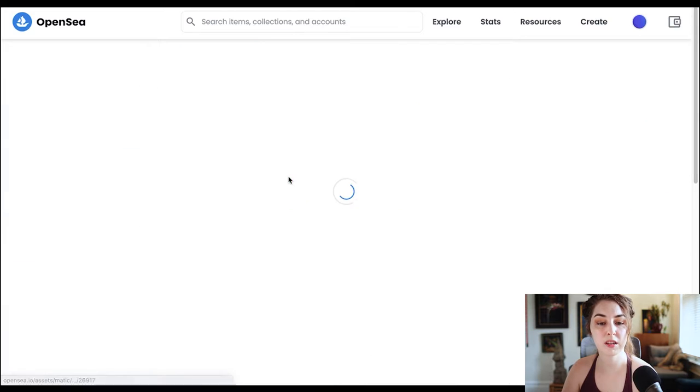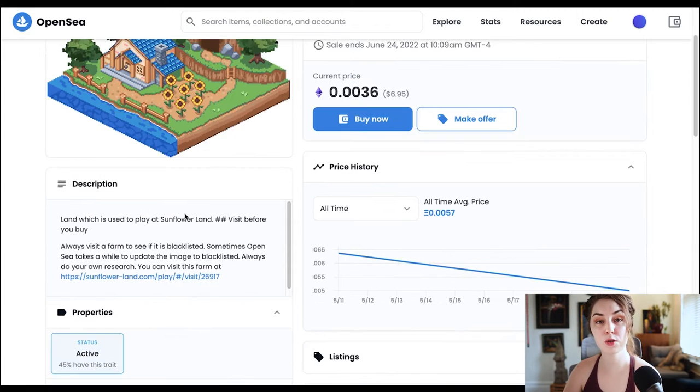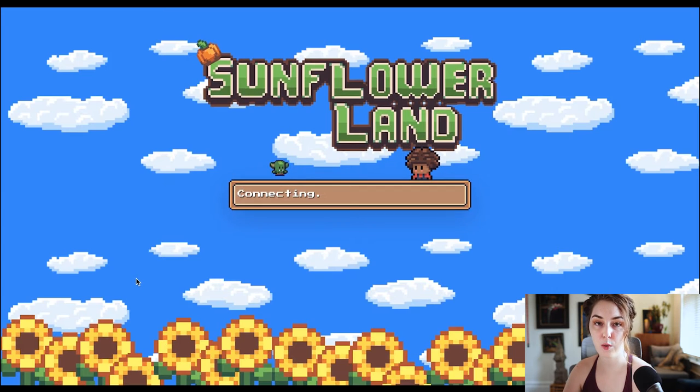Right now the cheapest farm is 0.0036 ETH, so about $7, which is around what they're minting for. Before you buy anything, check out the farm first to make sure there's nothing wrong — sometimes it can take a while for the metadata to update, so you don't want to end up buying one that looks fine but is actually banned. Scroll down in the description and there is a link to the farm so you can go and visit it.